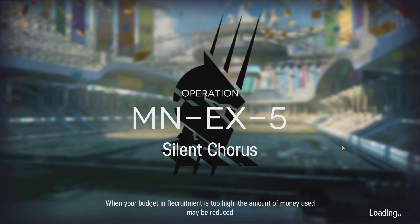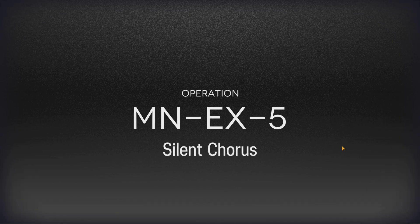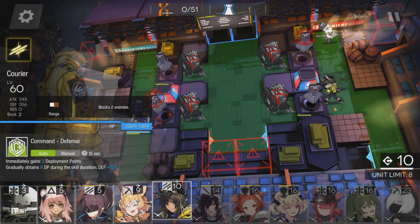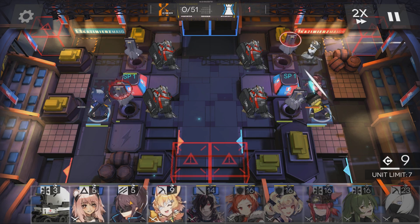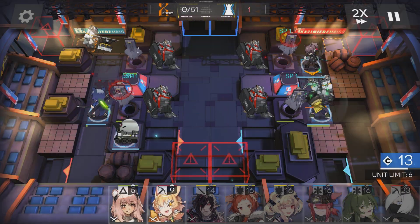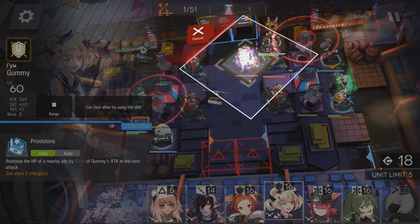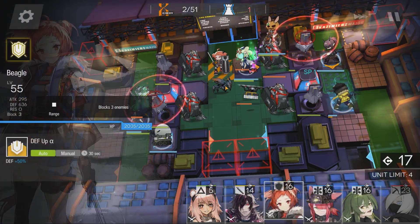And here's how it was done. Defensive Vanguard on each side. Drop in Yato. Landset for the healing, truce top right. Block with Gummy Bear. Complete the wall with Beagle.